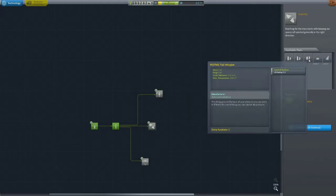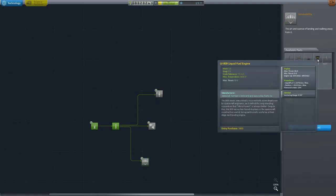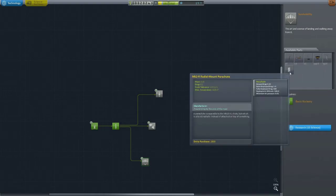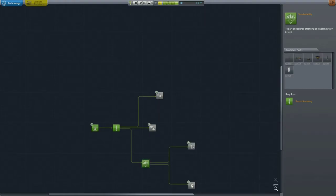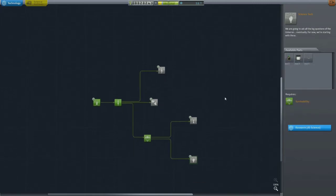We've got some wings, aerodynamics decoupler. The liquid fuel engine LV-909 could be very useful with a radial mount parachute. So at this stage, I'm going to go ahead and research this for 15 science. And then shortly, we'll be able to get some science gathering utilities once we've got 45 science.